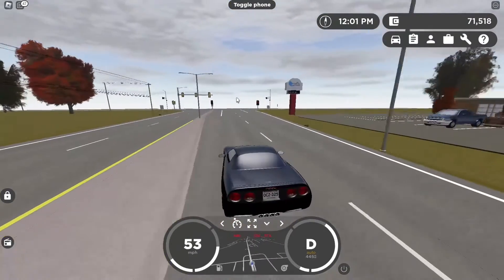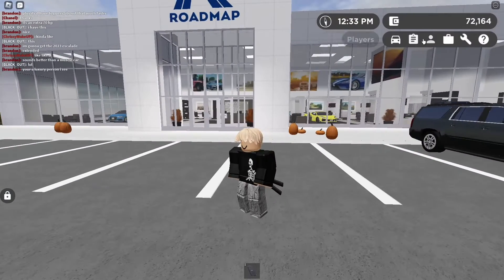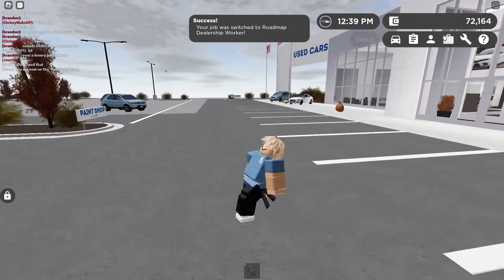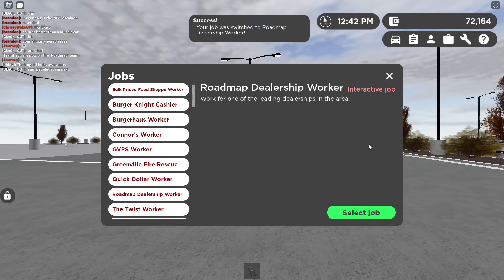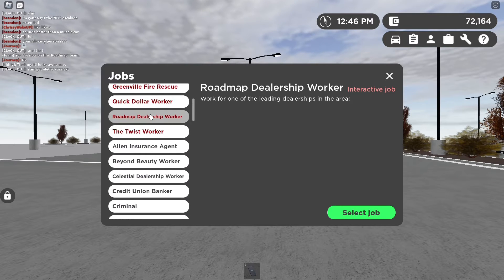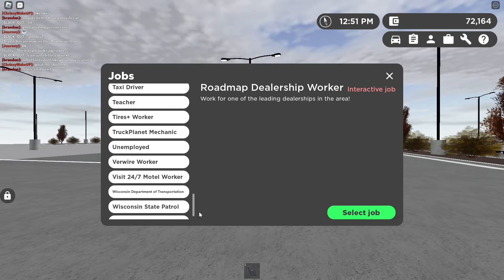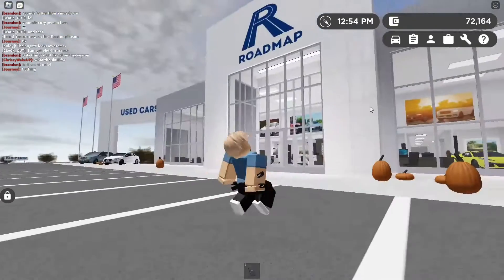The last method is going to Jobs and picking the dealership worker role. Press Select Job and become a worker. If you guys don't want to stay at the dealership and just want to drive and deliver mail, I'd recommend the postal office worker — I can't find it right now but it's an option. Anyway, I'd recommend using the dealership job.